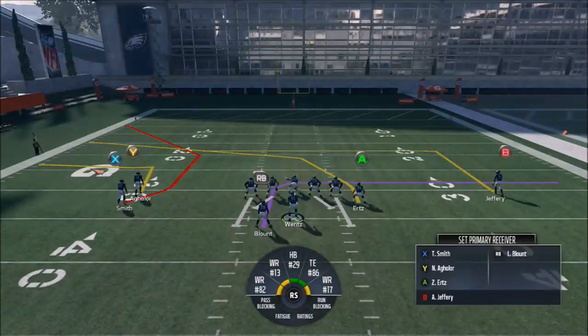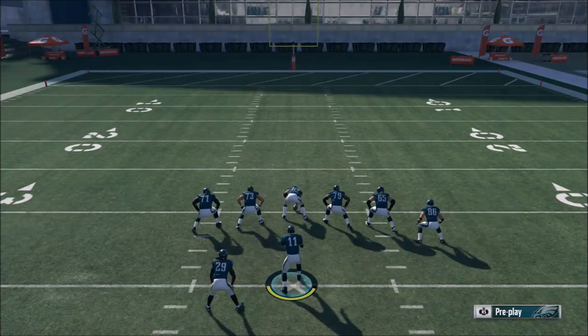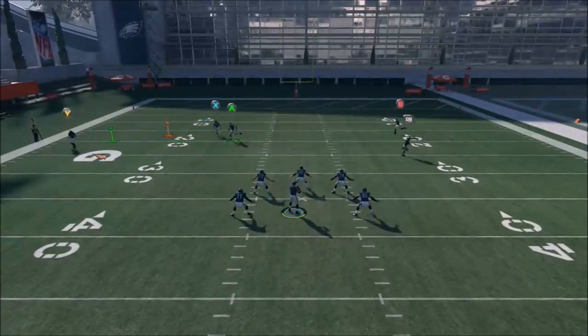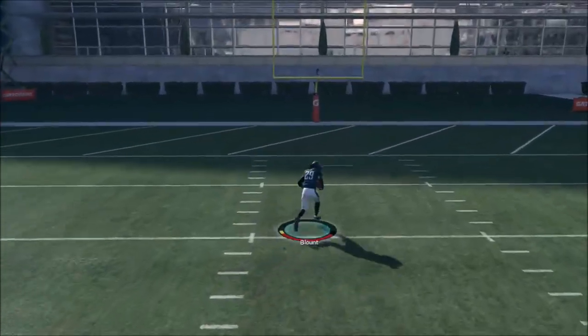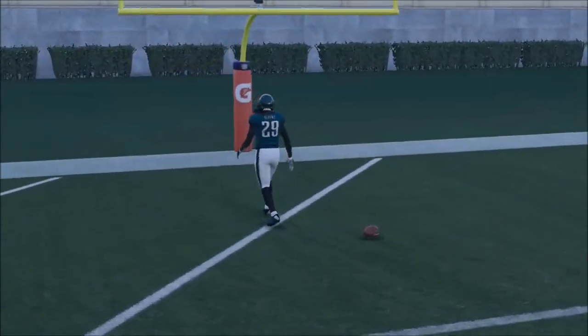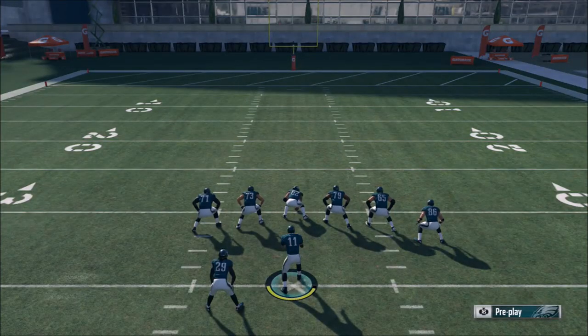Let me go over it one more time in case somebody didn't pick it up. Pre-snap: hold your RT button and hit the icon of the receiver you want as your primary receiver. After the snap: hold LT — your left stick controls where the ball is going to go, and your right stick controls where the receiver is going to go. You have to kind of mirror it. To change receivers, just hit whatever icon you want — if a guy looks wide open, hit A; if another guy is open, hit B. If the guy is in motion, hit it twice quickly and it goes right to him without worrying about directing it exactly. I love this new setup and I'm going to put a lot of time into it — you'll be seeing it in my gameplay videos.